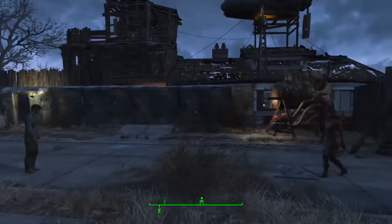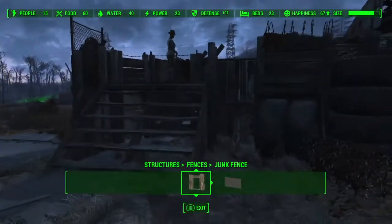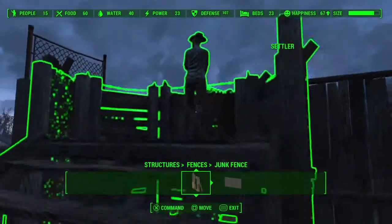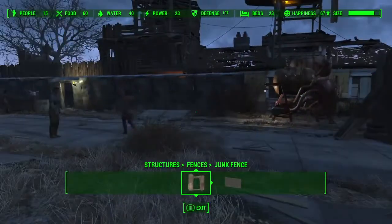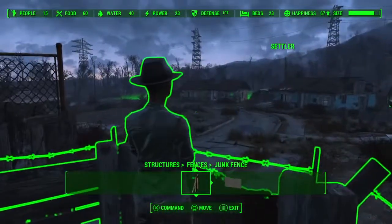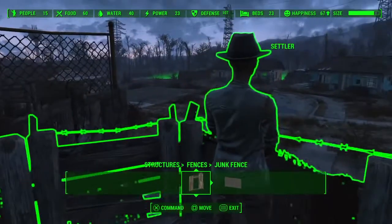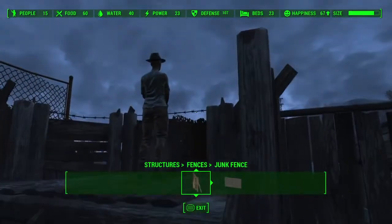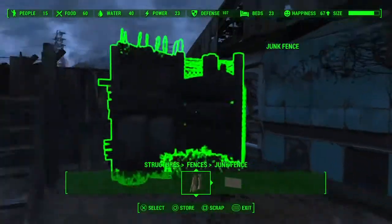I'm going to bring up the workshop menu so we can examine this more closely. This is the build screen — I can come over to the guard post, highlight it, and interact with it. This is one of a type of structure that you can assign your settlers to. You see this NPC: she's standing at the guard post, looking out over the road. That's because I told her to stand here, more or less all the time. She'll go about and do other activities, but generally she'll do the job I've assigned to her.